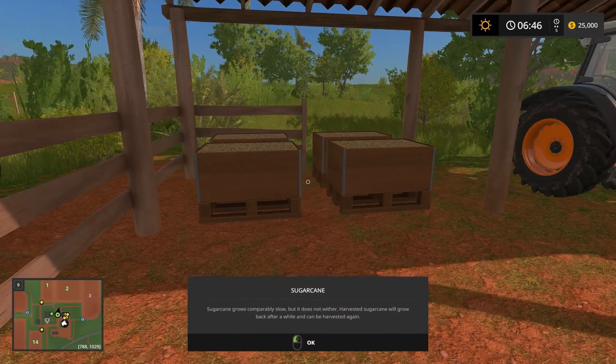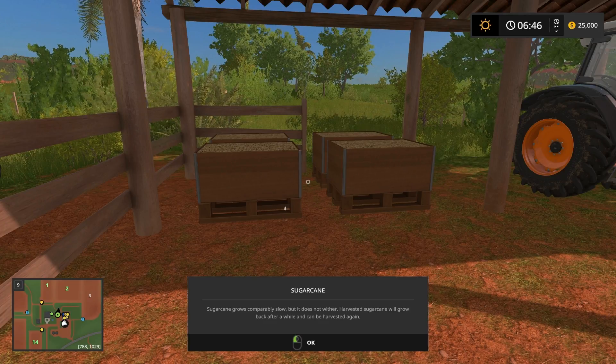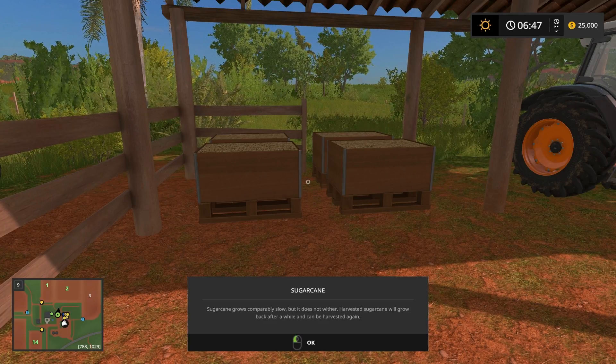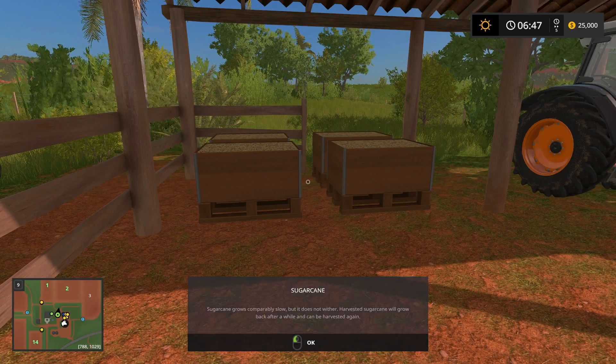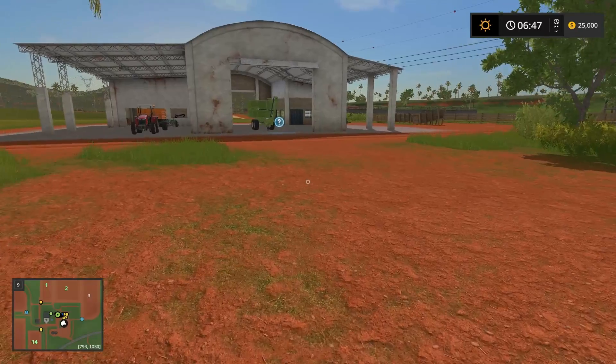Here is the sugar cane seed in effect. Sugar cane grows comparably slow, but it does not wither. However, harvested sugar cane will grow back after a while and can be harvested again. I didn't know that. I never stopped to think about that — it just wasn't on my radar.